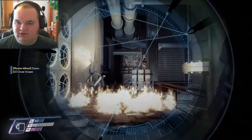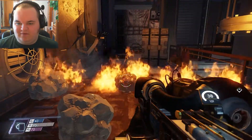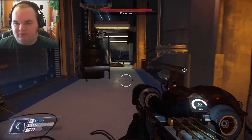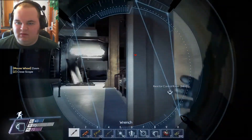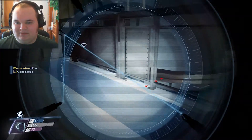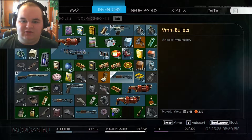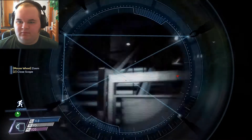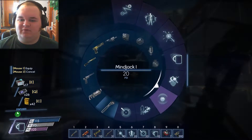Fire — good thing I got this cryo cannon. I can fight those with the best of them. There we are, that's better. Hey there, didn't see you there — I'm just gonna have to get real close and beat the snot out of you. It looks like that broke the turrets down there. I should probably heal up before I do this — I'm kind of low on health. That's better.